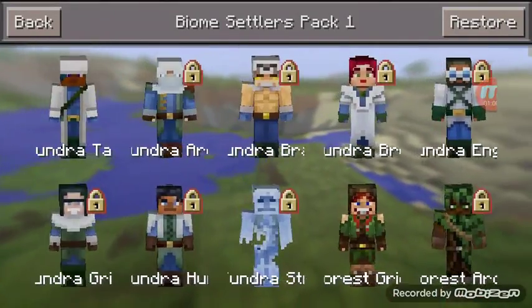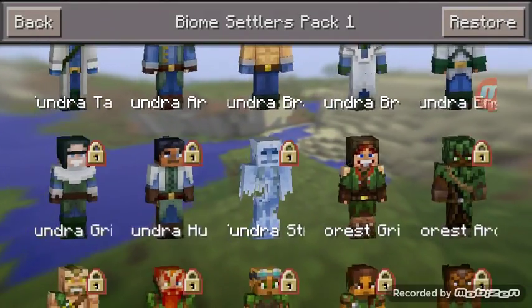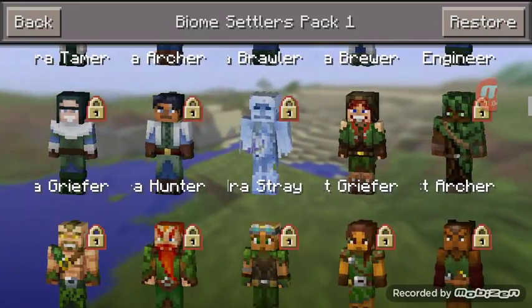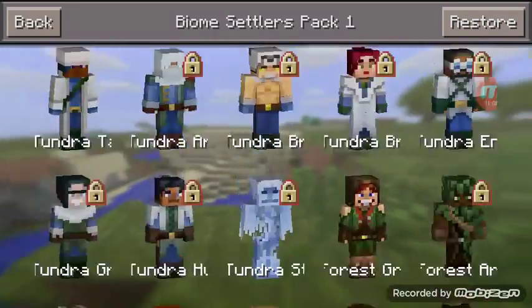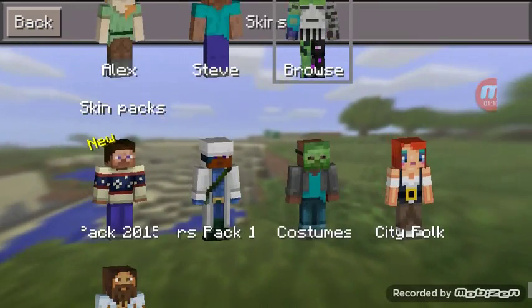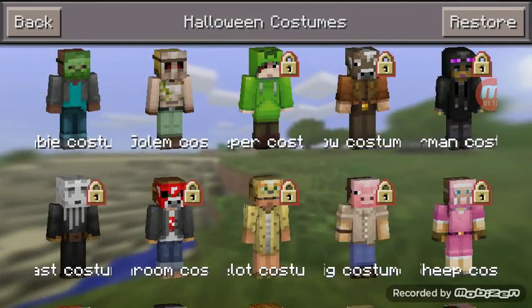Next one is the Biome Settlers Pack. I love this skin but it still needs money. Tundra, Stray — yeah, I love cool skins.